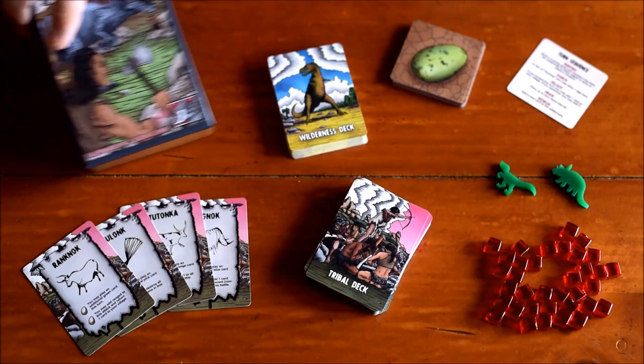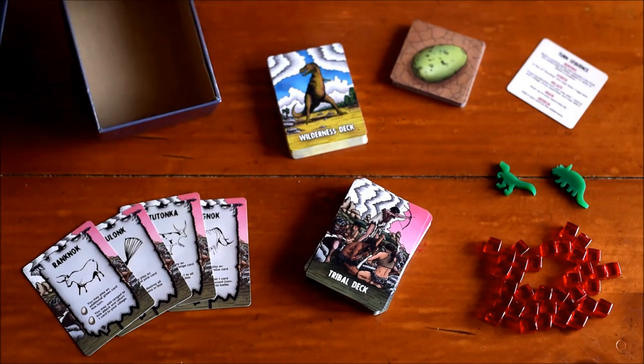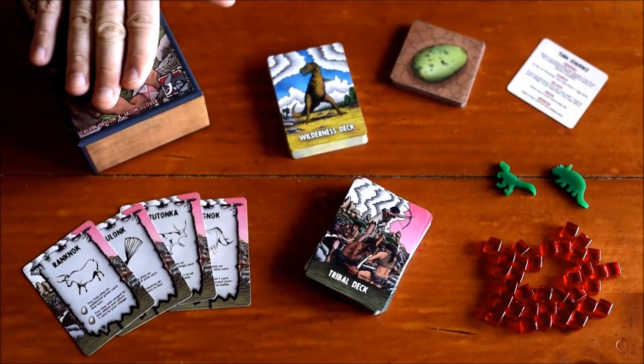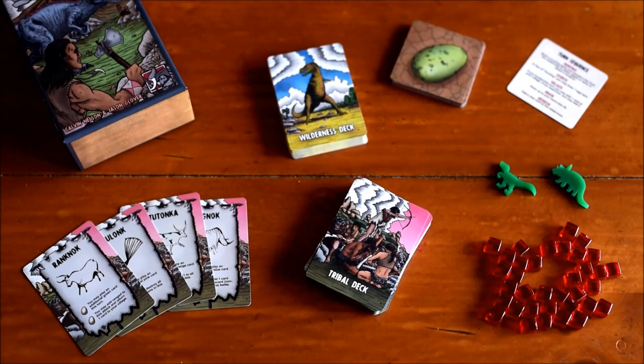Let's start with the box. The box itself is the Game Crafters' small sturdy box. It's actually a decent-sized box — two inches deep, made of very thick cardboard. It slides together and comes apart very well. You can put a lot of weight on it; I'm pushing on it right now and it doesn't do anything to it. It's a very strong, sturdy box.